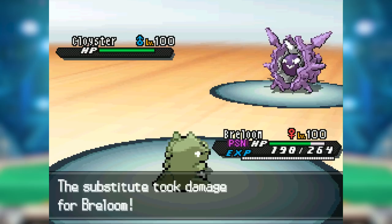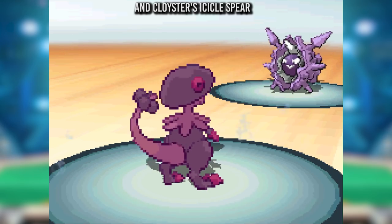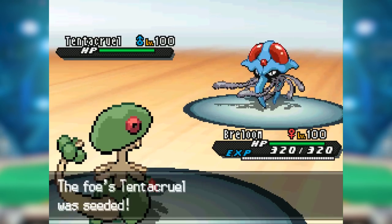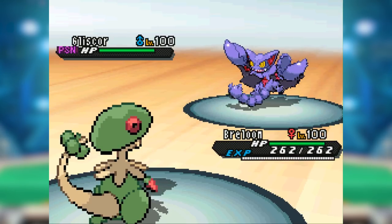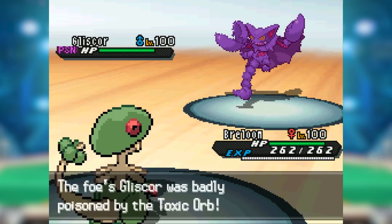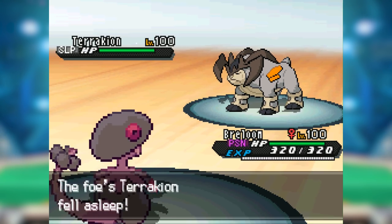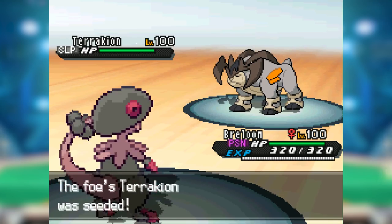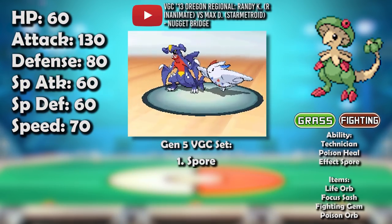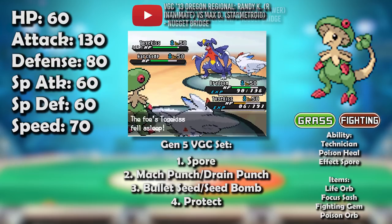Substitute sets also had to be afraid of multi-hit moves like Mamoswine's Icicle Spear, not to mention Ice Shard, which with Jolly investment always outsped Breloom's Mach Punch. Tentacruel's Liquid Ooze ability also gave Leech Seed variance trouble. But again, Spore is Breloom's secret weapon. Aside from Celebi and Amoonguss, who both simply switch out to shrug off whatever Breloom does, all his counters absolutely hated being put to sleep — except the other prominent Poison Heal user, Gliscor, who was immune to the status and had a good typing matchup.